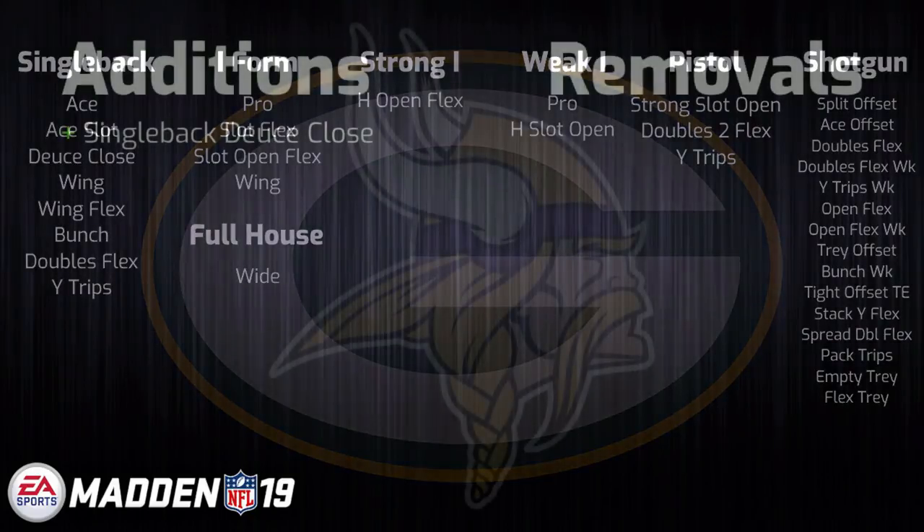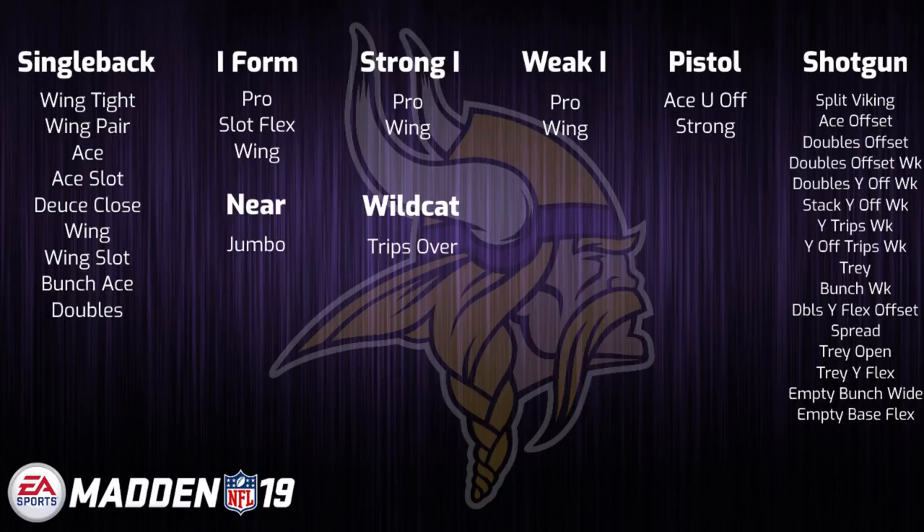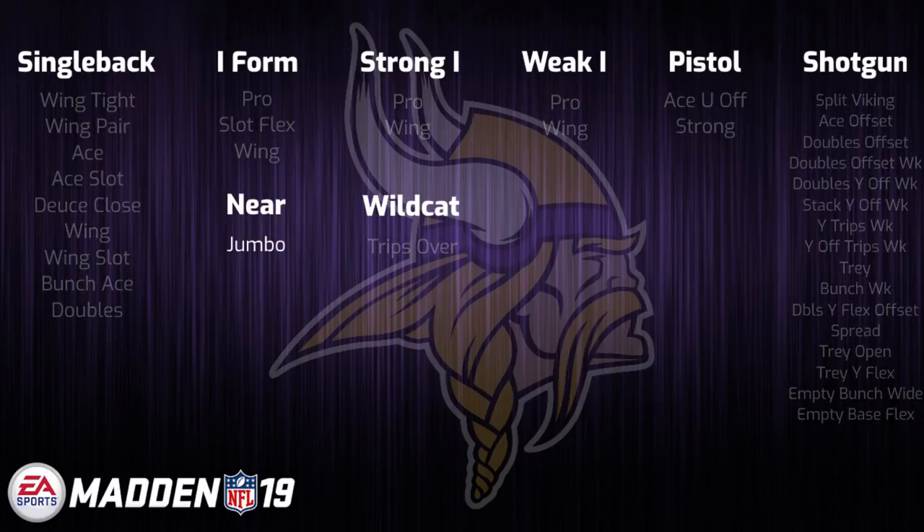Lastly we have the losers of the NFC Championship game, the Minnesota Vikings. Just like Detroit's playbook, this one has seen the addition of one singular formation — although that one singular formation is arguably one of the best in the game: Single Back Deuce Close. Like I said in my previous video, just because a playbook was not changed or has had minimal changes does not mean that they didn't make any changes before releasing the final build of the game. Minnesota has some solid formations throughout and is the only playbook in the game with the near jumbo formation, which would honestly be an absolute joy to see someone run a viable scheme out of. Overall I'd say this will be an average playbook this year, but it's definitely good enough to be used.